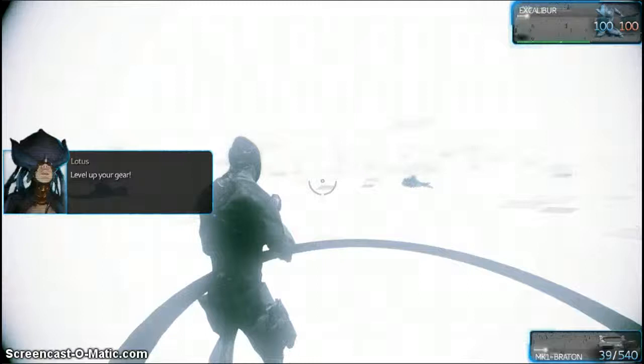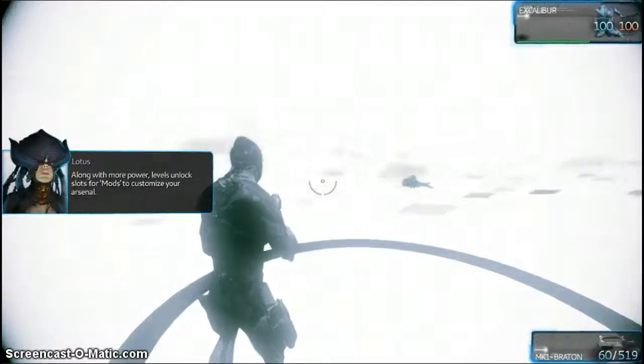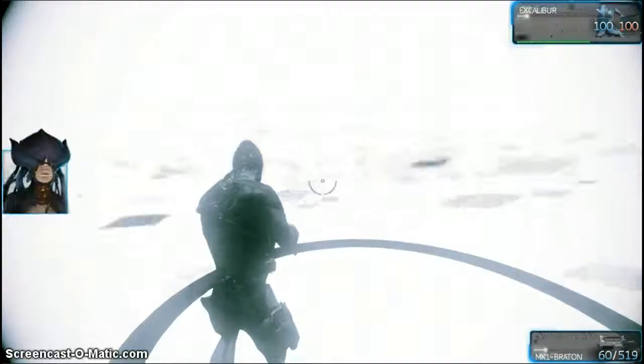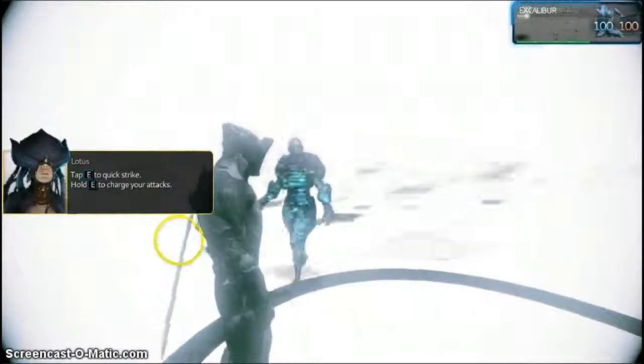Do you see the indicator below your weapon and warframe? This is affinity. You increase affinity in combat and during the missions to come. Increase your affinity to unlock the power of your arsenal. Your third and final form is the blade. You do not equip your blade — it is always at the ready. Destroy this target with your blade.